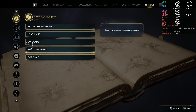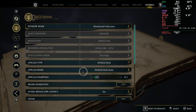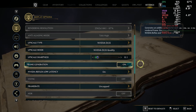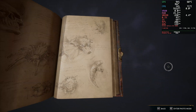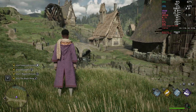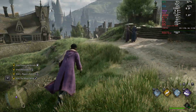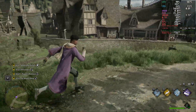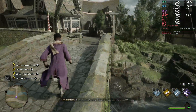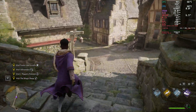Now let's push it with DLSS Quality and frame generation enabled. So from around 60 FPS, we're jumping to 130. That's a big jump — more than twice the performance with DLSS 3.